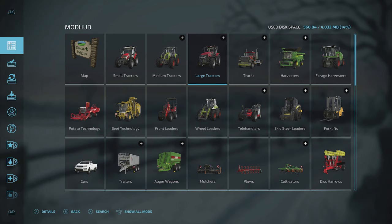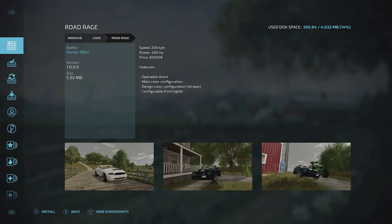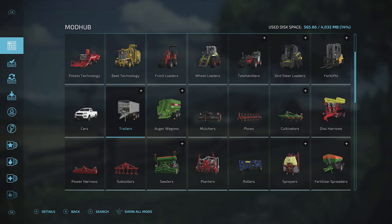We can go through and see all the content available. For example, in the Cars category there's a rather cool sporty car that looks very Mustang-esque. It's got a speed of 200 kilometers per hour, 460 horsepower, and costs 60,000 euros in-game. Let's install that one.